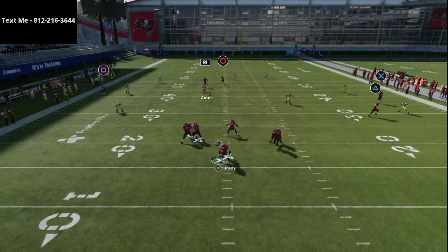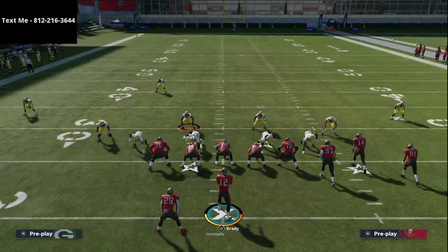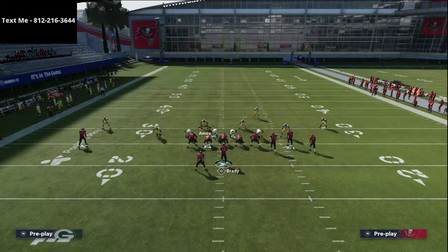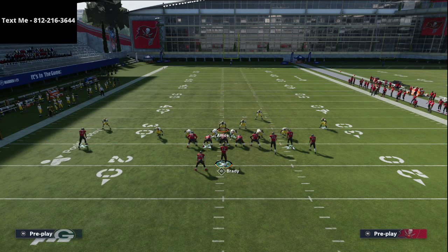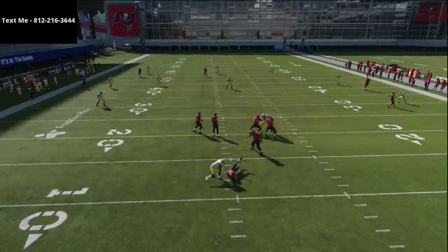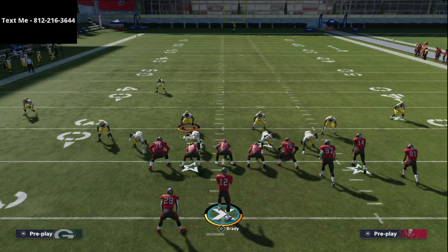This is one of the best coverages in the entire game — I cannot tell you how effective it is. What's really cool about the Big Nickel Over G is you get really good block sheds as long as you're blitzing three people. The line registers when your user is blitzing, so it gets you better block sheds as the game goes on. This is super simple, and you could honestly run this the entire game.